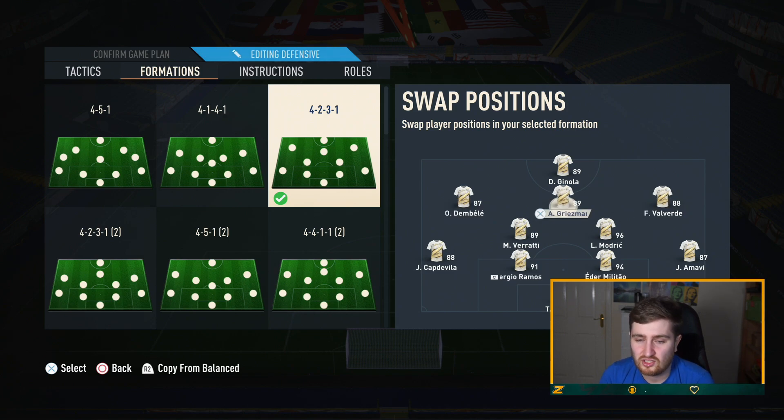Valverde is not someone you'd play at LAM or RAM — he's just a makeshift while I was testing the formation. For the CDMs, I have one who is good at defending. Ideally your CDMs are good at everything, which Militao is, but this one is the more defensive-minded one. The other CDM — the one who's good at going forward — is important because it allows you to open up other things and gives more attacking threat going forward. For the fullbacks, they honestly don't need to do a lot going forward; you just want them decent on the ball. For center-backs, very strong, quick, and decent on the ball — all that type of stuff.